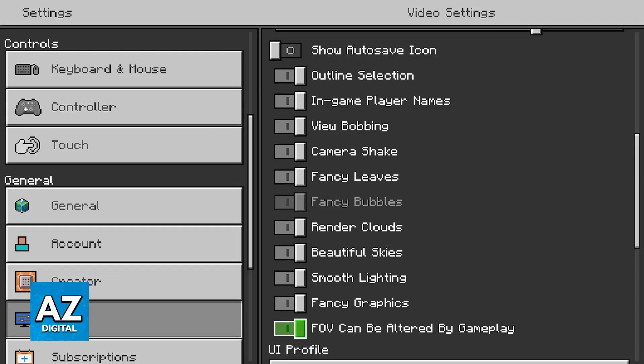The most important settings are underneath the field of view. You have view bobbing, which changes how your camera reacts when you walk alongside the item you are holding. There's also camera shake when you take damage, fancy leaves, fancy bubbles, rendering clouds, beautiful skies, smooth lighting, and fancy graphics.